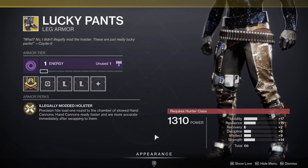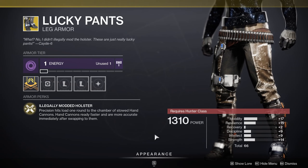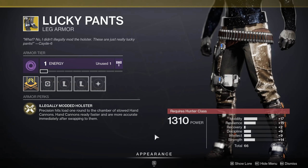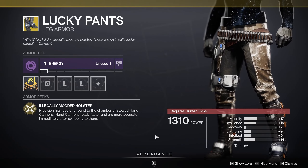For hunters we've got the Lucky Pants with a 66 stat roll. The exotic perk is Illegally Modded Holster: precision hits load one round into the chamber of stowed hand cannons, and hand cannons ready faster and are more accurate immediately after swapping to them. So if you get precision hits with another weapon, you load a round into the hand cannon. Overall, if you like hand cannons they're ready faster and more accurate after swapping — definitely a good thing.